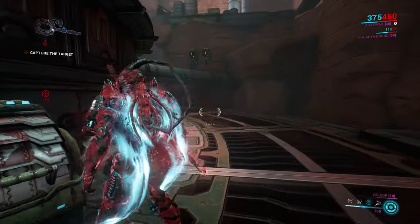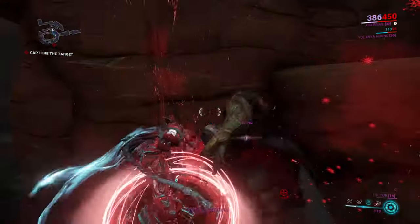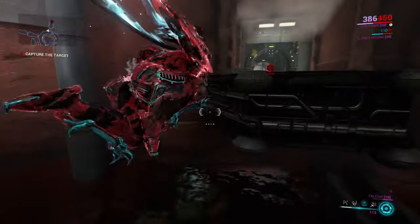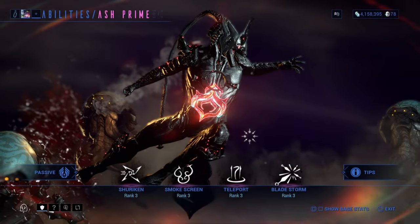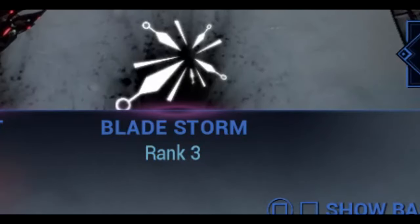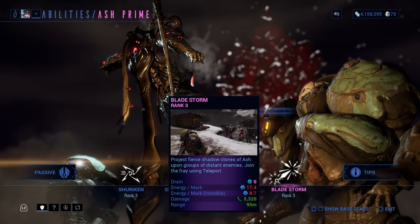Ash's next ability is Teleport. You can teleport towards an enemy, bringing him into melee range and making enemies vulnerable to finishers. Not only do you take no damage while teleporting, you can also teleport to other subjects like allies or the excavation drillers.